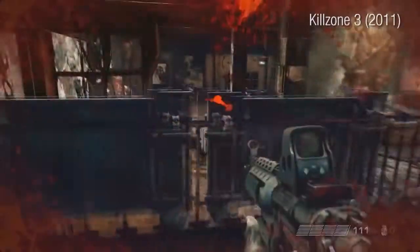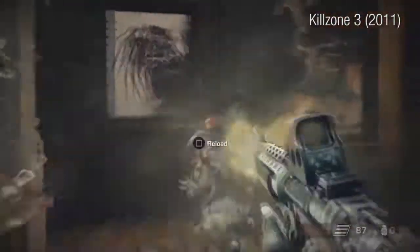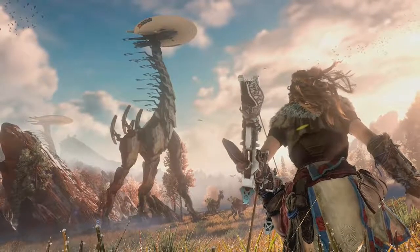Horizon was made by a design team in the Netherlands that go by the name Guerilla Games. They're best known for the first person shooter series called Killzone. Killzone was a pretty successful series, but after working on the franchise for over 10 years, the design team wanted to go in a completely different direction with a new IP. Thus, Horizon Zero Dawn was born.